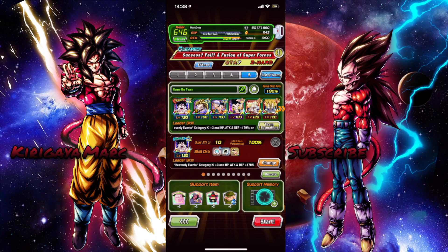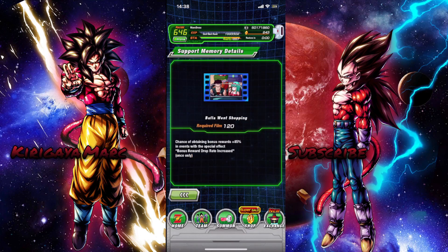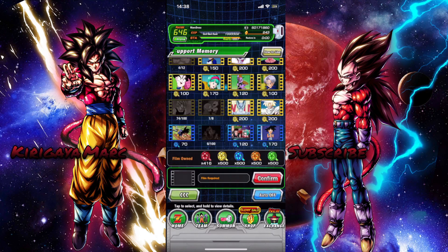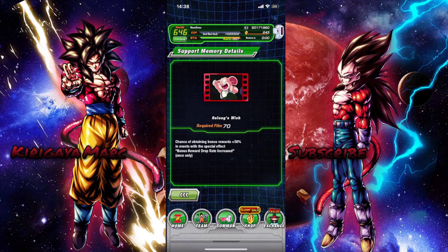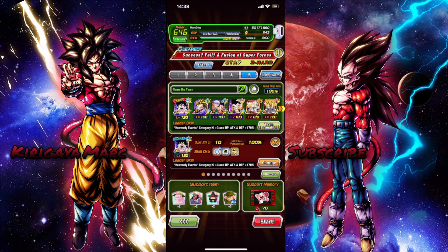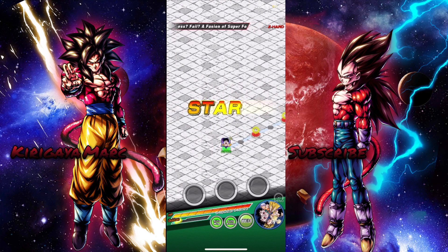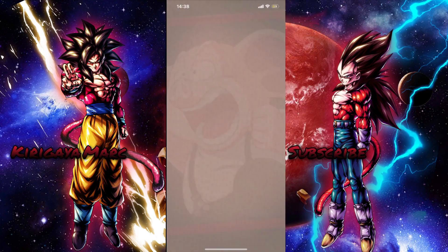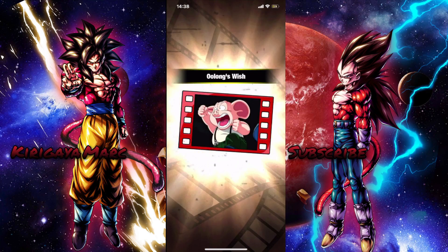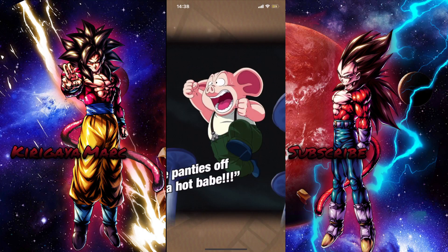So this is the team that I'm going to use, and I do recommend you use either this item here - this item gives an extra drop rate - or you can use Oolong. I'm just going to use Oolong for the characters, and then we'll use Bulma for the medals. We will be doing some cutting in this video.